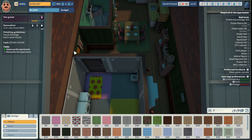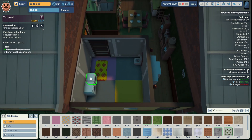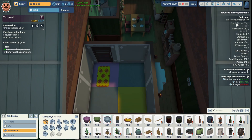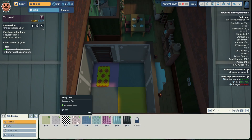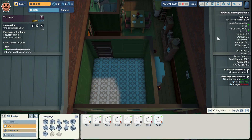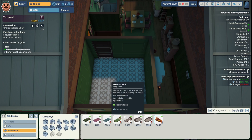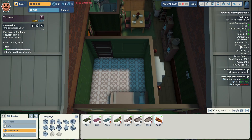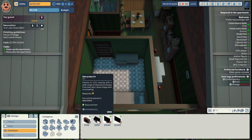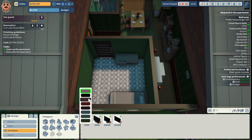Let's begin the renovation. The tags for this job are contemporary and posh, no vintage. Their preferred furniture is a video game console and they want us to focus on prestige; they don't mind the floors. We're gonna sell the items in here. They want a tile floor — we're gonna use this fancy tile. They want the walls finished in green — we're gonna use this green wallpaper. We need a single bed and we're gonna use this coastal bed.